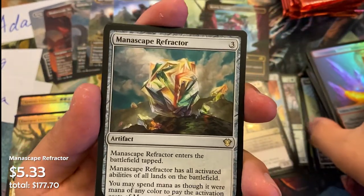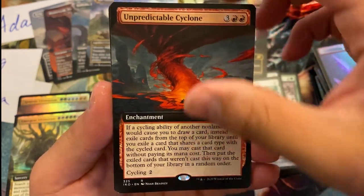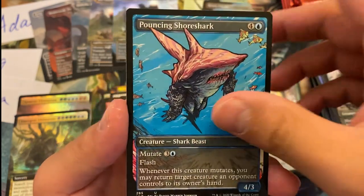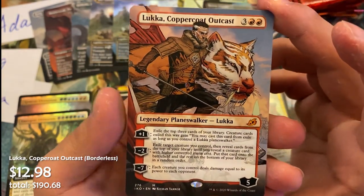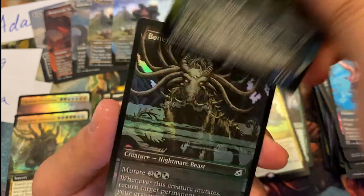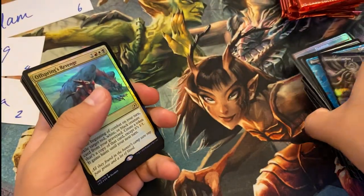Escape to the Wilds — beautiful hit! An Unpredictable Cyclone — wonderful. Ominous Seas is our foil. Migratory Greathorn, Pouncing Shorttusk, and a Luca Coppercoat Outcast. That's two of three planeswalkers — not too bad at all for six packs. And of course a baby Godzilla and a Boneyard Lurker. Those are your six packs, Adam — putting those to the side and cracking more packs.